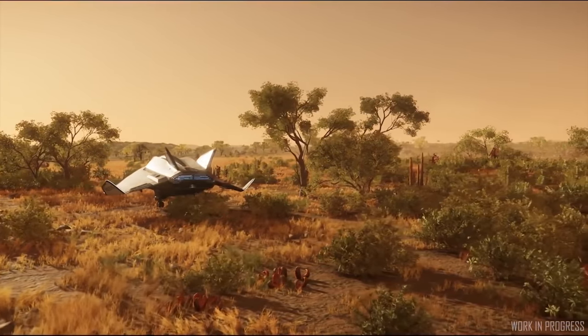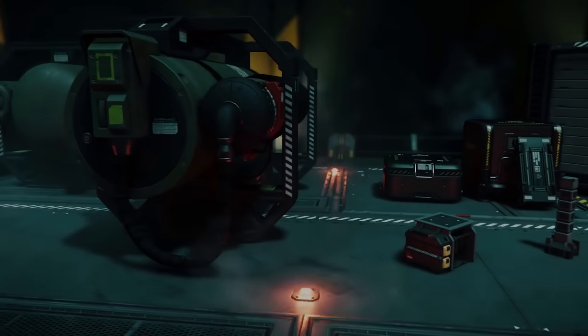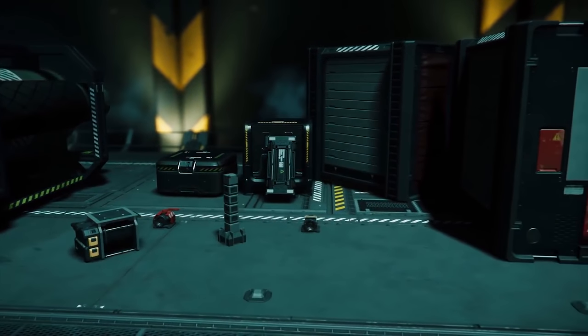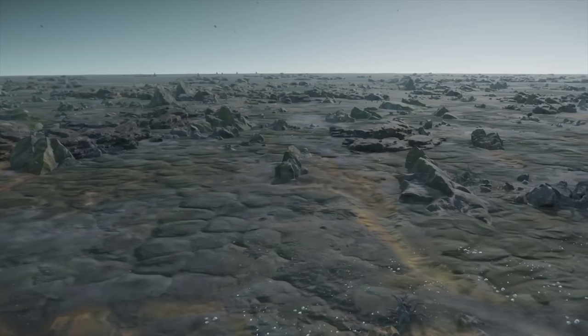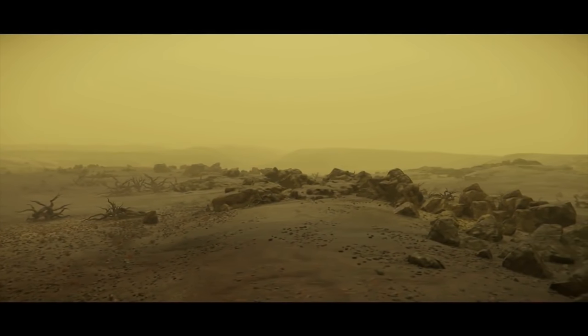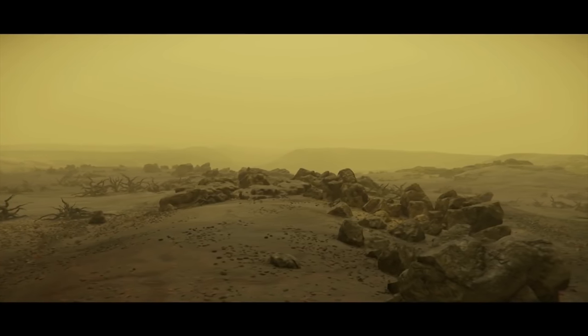We also had the August monthly report come out, which highlighted some bits currently being worked on as well as what they've been doing over the last few weeks. They are almost complete on a spaceport interior that has new shop archetypes, one of them being the ship rental store. That very likely means we will have rentable ships with Alpha UEC in the Persistent Universe, probably in 3.3.